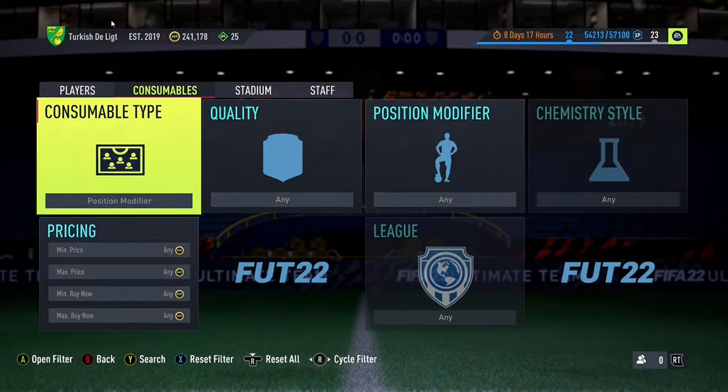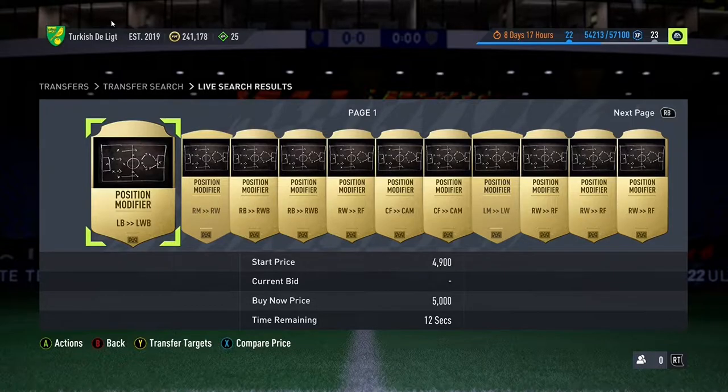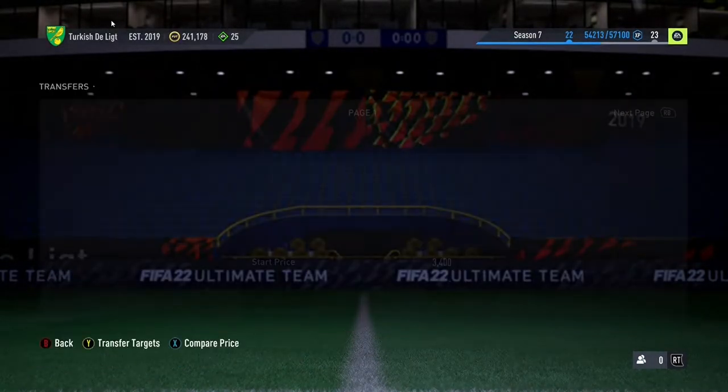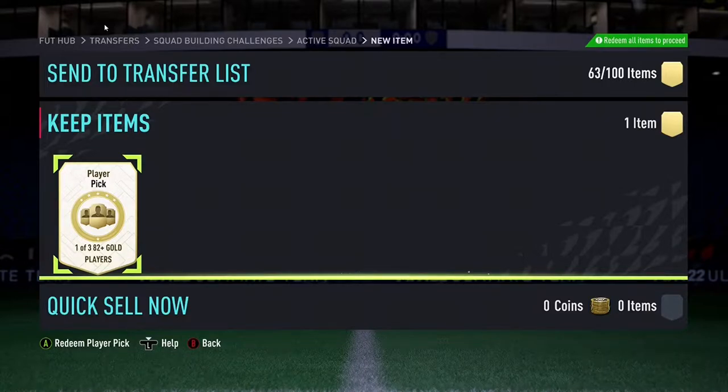For the third player on our team it's going to be an interesting one - something you've never seen before. We're going to search a position modifier, and the first position modifier that comes up will be the position we choose. Then the first player on the market for that position will go into our team. So we have a left back to choose - search left back, first player on the market we use. Be a good person, please. Oh no. I need to stop doing these market ones. So with Brederich in our team, we move on to the fourth player.